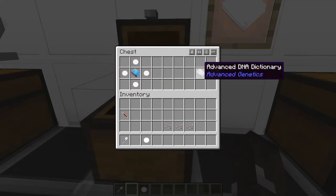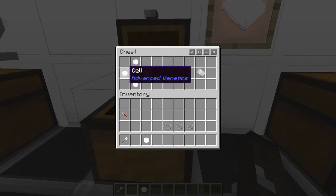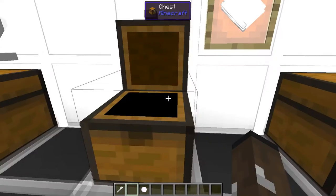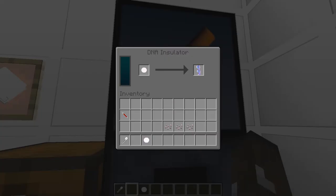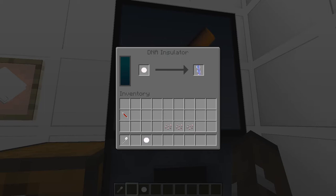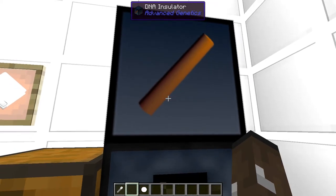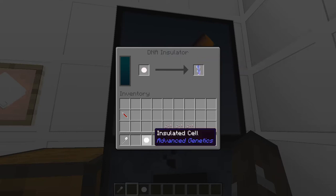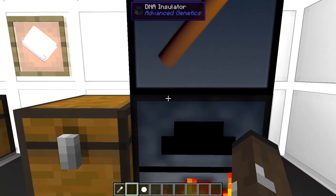The Advanced DNA Dictionary is used in some more of the machines — you'll need more cells and more scales to process for these, plus a basic DNA dictionary. The DNA Insulator lets you take a processed cell and create an insulated cell, or do the same with helixes to create an insulated helix. To make it: iron in each corner, advanced dictionary at the top, two pistons on each side, and lava in the bottom.